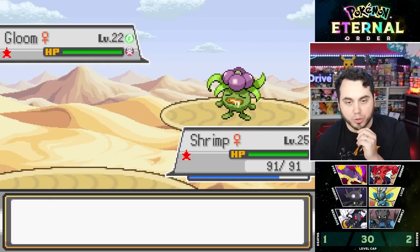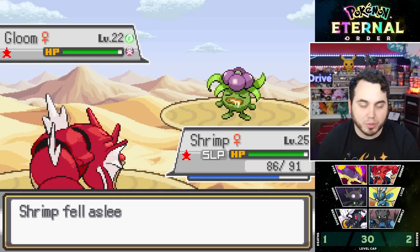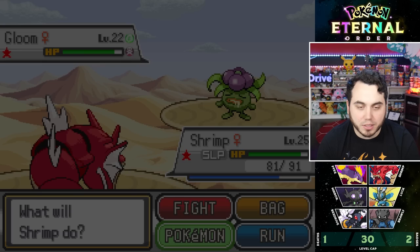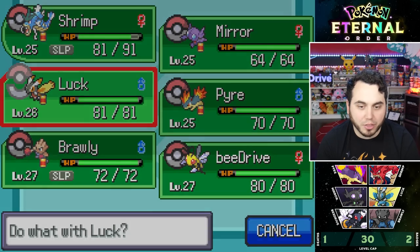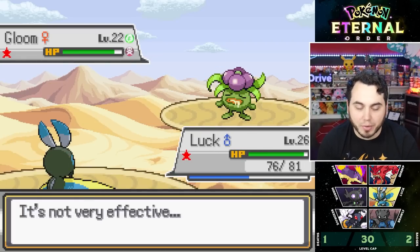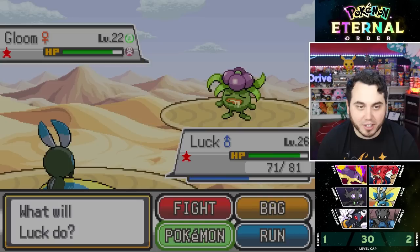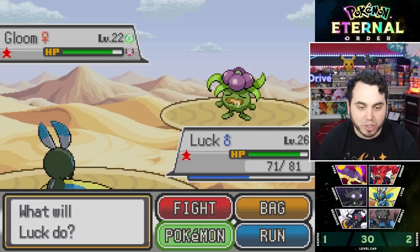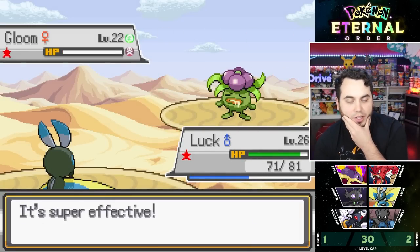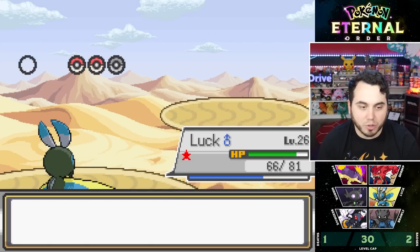I'm working my way through the rest of the desert to get to the next town. I get put to sleep — they really want to make my life miserable. I've got two Pokemon sleeping now. I'll go into Luck and just Aerial Ace. It does have the Sharp Beak, doesn't care about Mega Drain. I love that trainers can randomly have Shinies. Aerial Ace one-shots — that's not even close for Gloom.